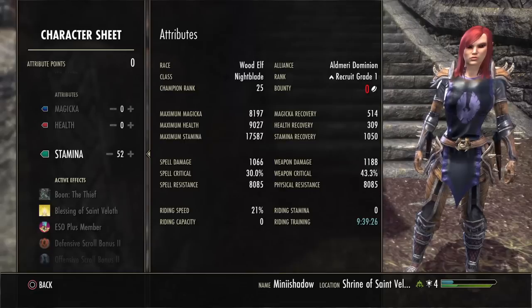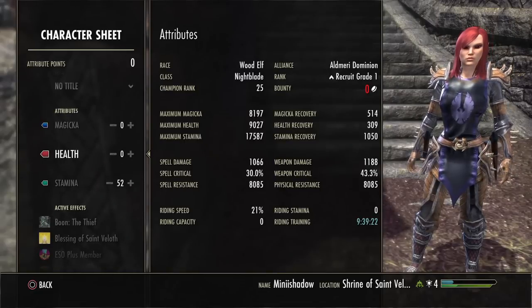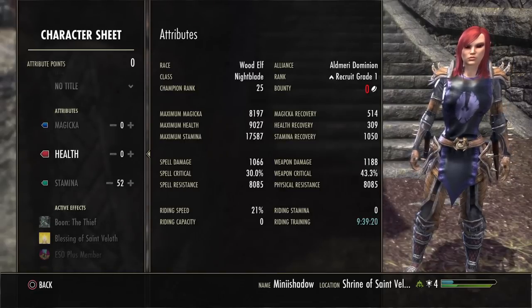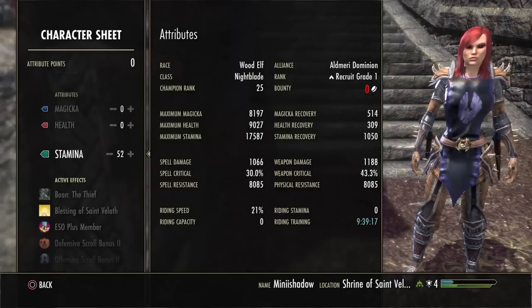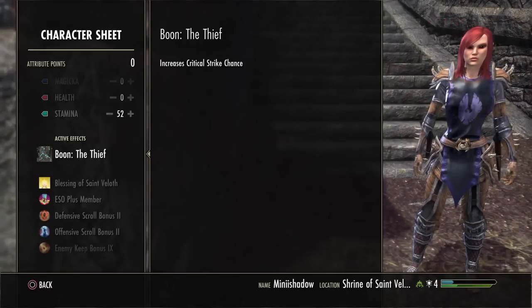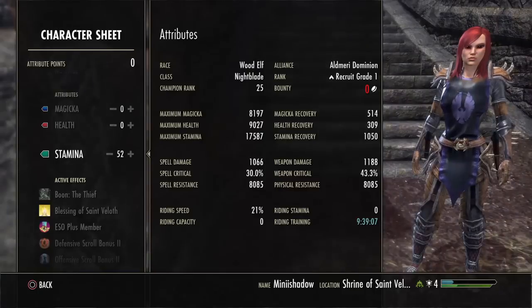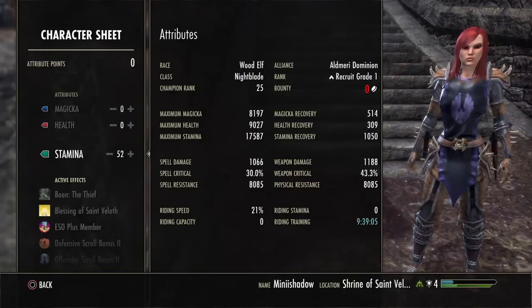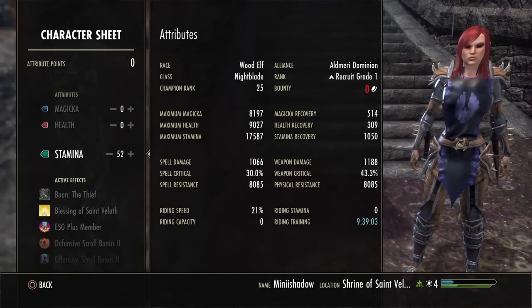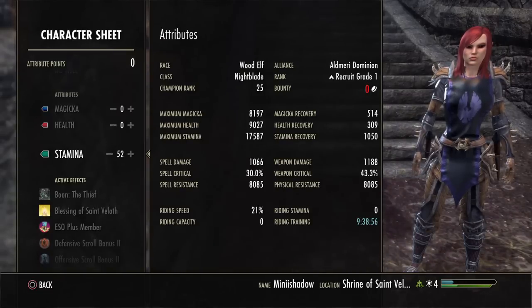If you are having issues, you can put half of your points into HP just to give you some more survivability, but it's completely fine if you can do without. The Mundus Stone you're going to want to go with is the Thief — it increases critical strike chance. That is a must. As you can see, I currently have 43% weapon crit. I can get higher, but I don't have the equipment to do so — 43% is still high, but it's not the best.